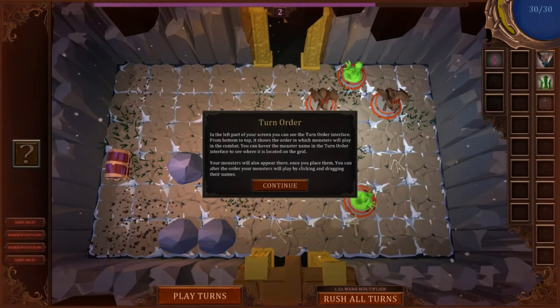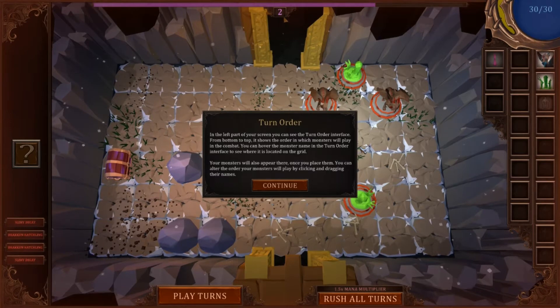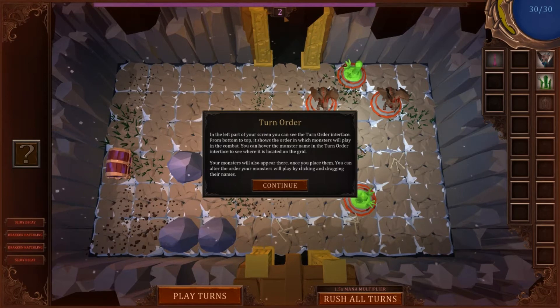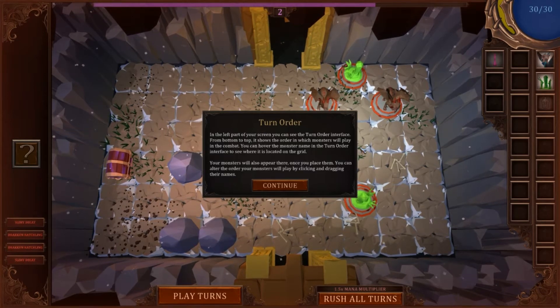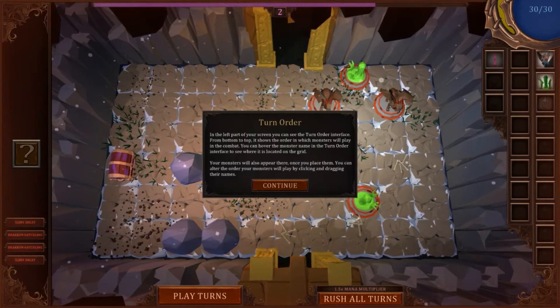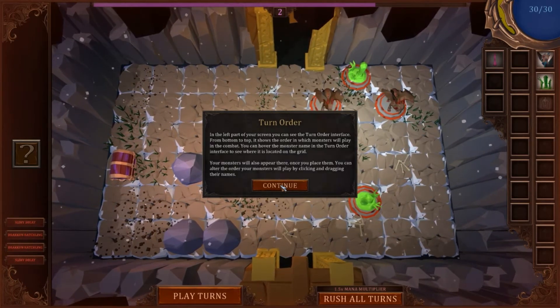Turn order: in the left part of your screen you can see the turn order interface. From bottom to top it shows the order in which monsters will play in combat. You can hover over the name to see where it's located. Your monsters will also appear there once you place them. You can alter the order your monsters will play by clicking and dragging their names — that's interesting.